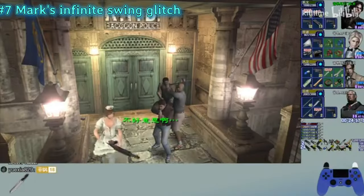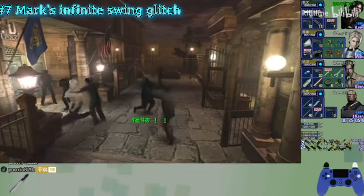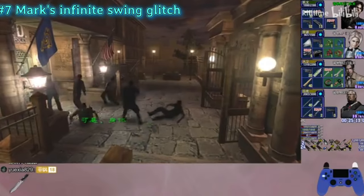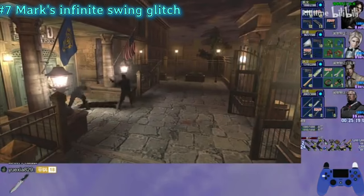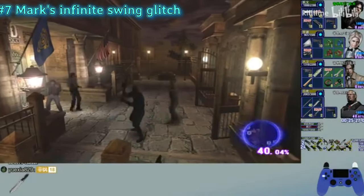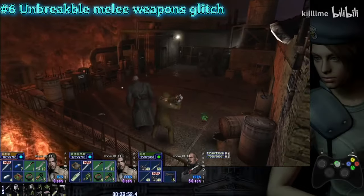Mark's infinite swing glitch. This is done similarly to Kevin's rolling pot shot exploit. After the swing, press left or right direction and hold the direction button until you swing, then hold the opposite direction. See how it's being done by checking the control input on screen. This will make Mark an absolute beast.